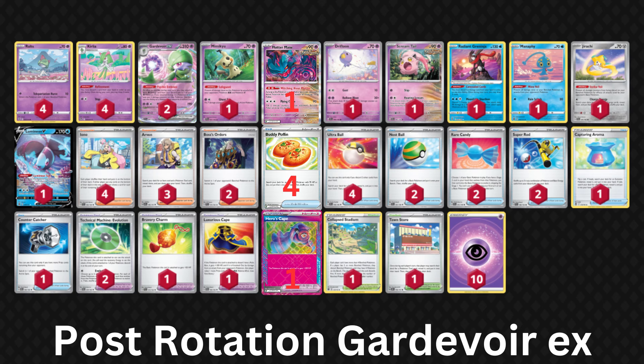This is the list that Pokecabook is predicting for Gardevoir post-rotation. It focuses on TM Evolution to get your Kirlia into play as soon as possible since your turn one is all but guaranteed to suck. After that, use your low HP attackers to try and swing big, saving Gardevoir EX for key moments. Honestly, I haven't put too much thought into post-rotation Gardevoir — all I know is that it seems super underwhelming and won't be back to its former glory until a really good Psychic-type attacker is printed.